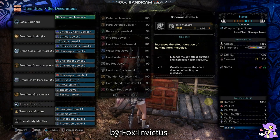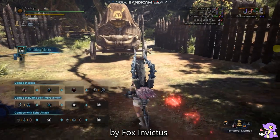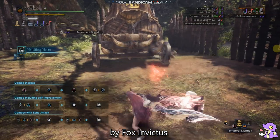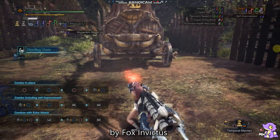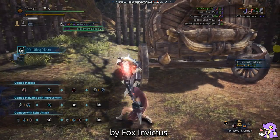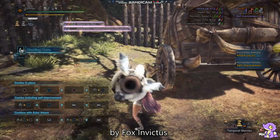If all skills are triggered, the attack goes up to more than 2000. So the next thing is I'll do some combos — first I'll play the Hunting Horn melodies. You can see now we have nearly 2000 attack and 100% crit.